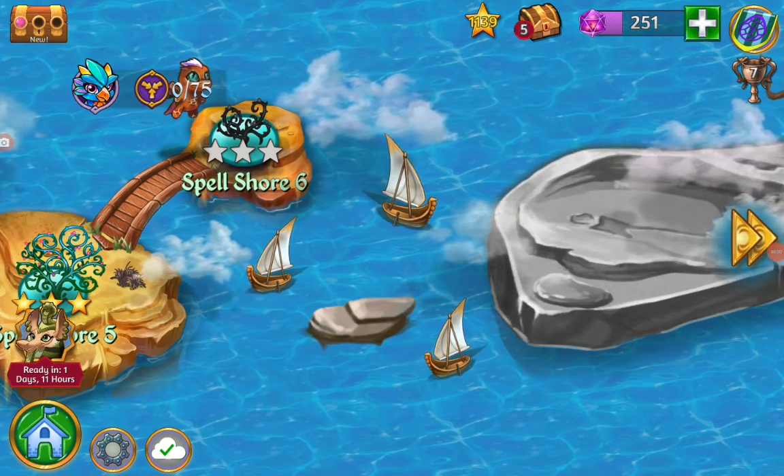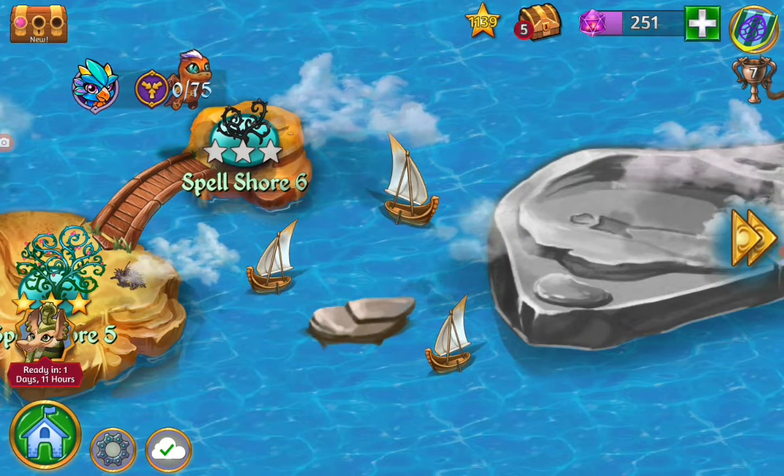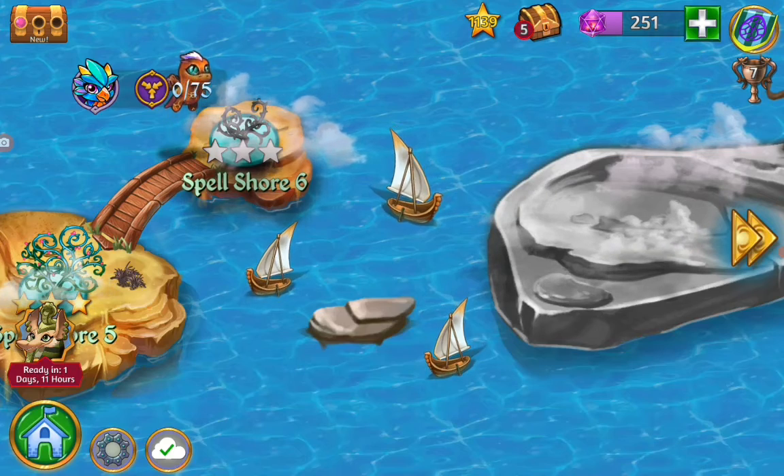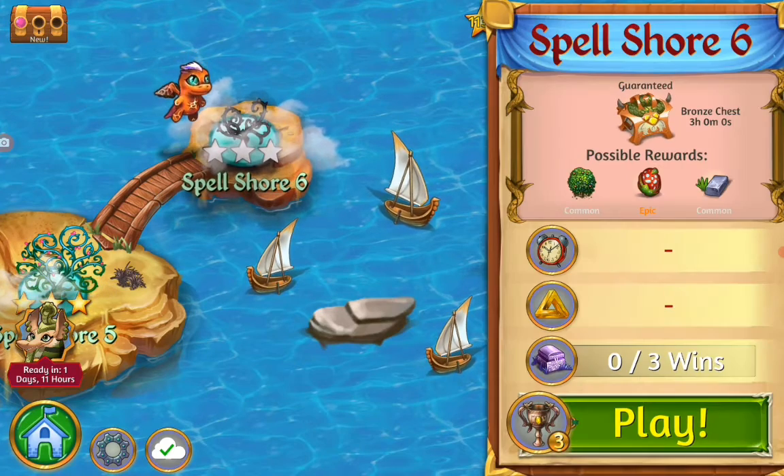Hello, Neil here. Today we are playing the new level Spell Show 6 and we also have the new season Wintertide. We have to merge anything in camp level and events 75 times. So let's get started.